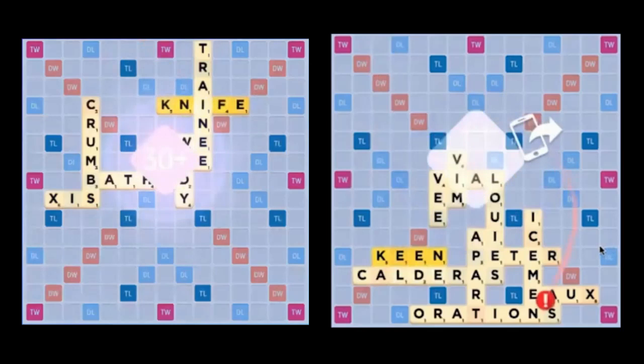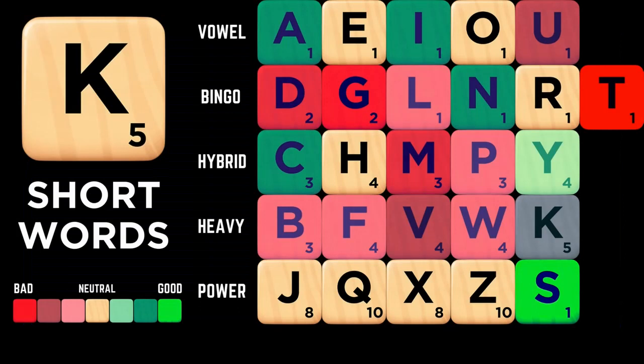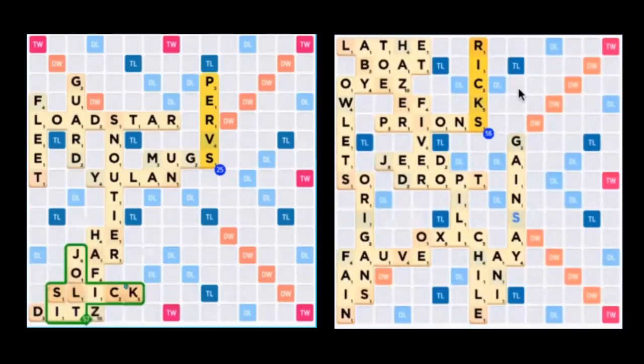In shorter words, the K showcases very similar synergy with the rest of the alphabet as it did in longer words. The K continues to really like being with the S, and while the CK synergy isn't quite as striking as it is in longer words, it's still quite strong. When you draw CK together, make sure you do your best to play these two tiles on the strongest bonus square available to you. On the right board, you can easily get scores in the 50s or more on non-bingo plays, especially if you have the S to help you too.